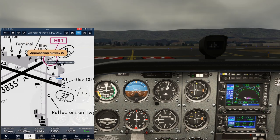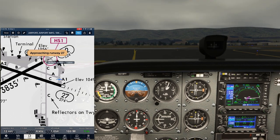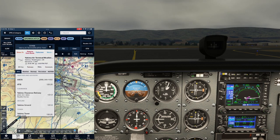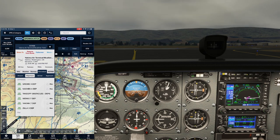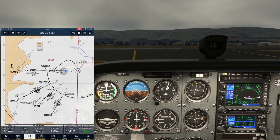This is the third part of our SimChallenge IFR flight from Yakima, Washington to Astoria, Oregon. Click the link in the video or in the description for earlier parts, where we went through flight planning and getting our clearance. Has anyone been trying this flight out for themselves in the sim? Let us know in the comments how it's going. This video will highlight flying the departure procedure and the enroute segment of the flight.